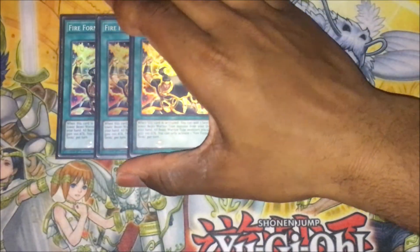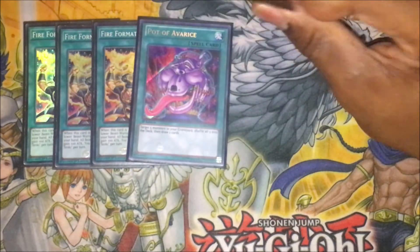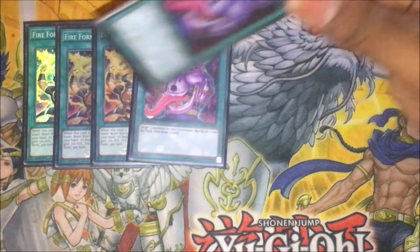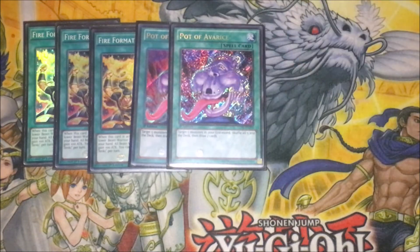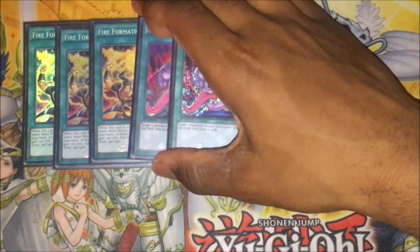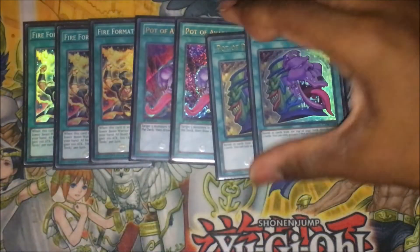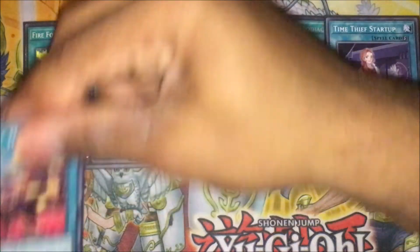For the spell lineup, got the triple Fire Formation Tenki — standard, we need to get our Zoodiacs. Double Pot of Avarice — you can play three, but I'm trying out two because there are times where Pot of Avarice can be counterintuitive and you can brick if you don't set up. Two is just a safety net. This is really good for Zoodiacs because it's basically a Zoodiac combo but better — it's faster and you get to draw two cards, so it's like a Pot of Greed essentially. Double Desires. The lonely Zoodiac Barrage. One Time Thief Startup. One Harpie's Feather Duster. One Foolish Burial. One Raigeki. One Monster Reborn to round up the spell lineup.